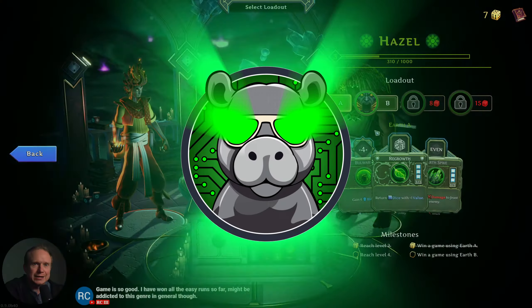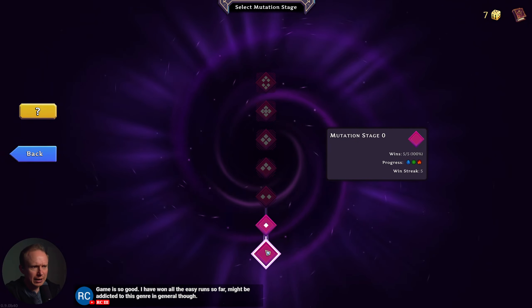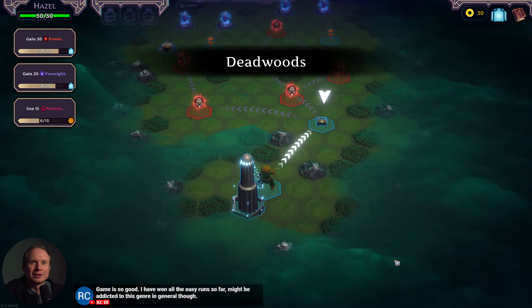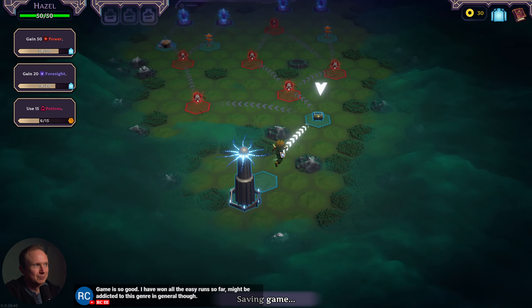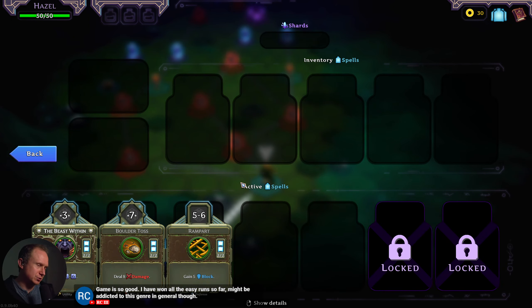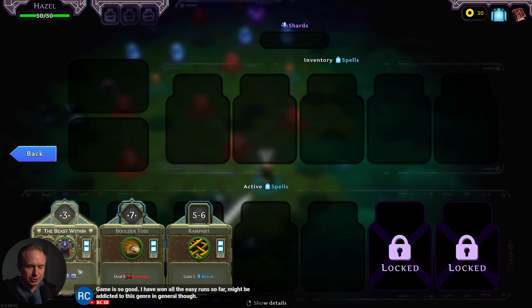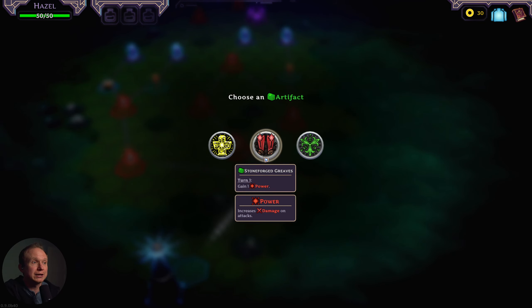We're gonna try some b-side Hazel, I'm excited about it. We're gonna stick with the lower mutation stages for now. So what does our deck actually do? Let's make sure we understand this. Fives and sixes become block cumulative, seven becomes eight damage, and we can put in three to get a five or a six. Big numbers are gonna be our thing.